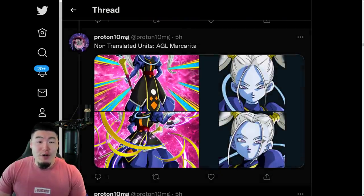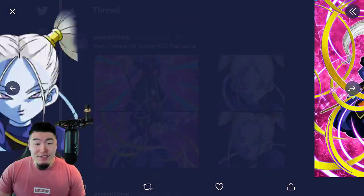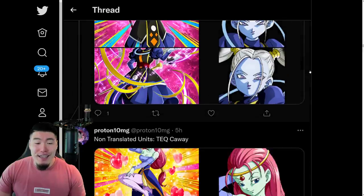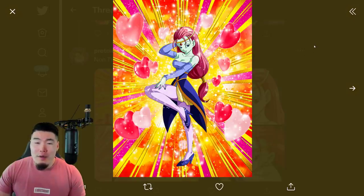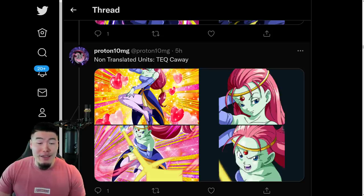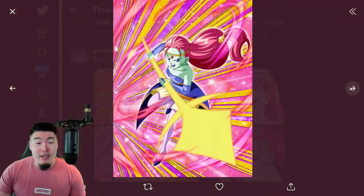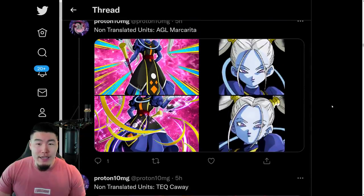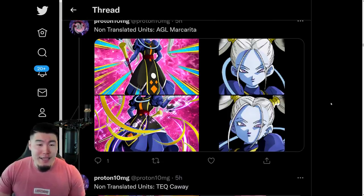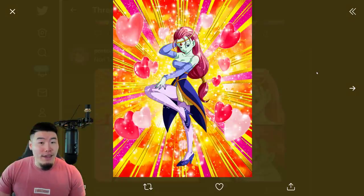We also have non-translated assets for AGL Margarita, which is definitely a fan favorite. So there's the SSR and there's the TUR. And there's also going to be a Tech — I don't remember exactly how to say her name, I'll go with Kowei for now, my apologies. She's also coming with the Margarita, and I believe on JP they were part of a double raids banner, a Rising Dragon Carnival. So Global's probably going to get the same thing, maybe around Christmas time or something like that.